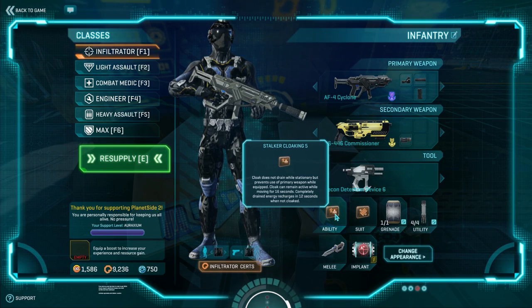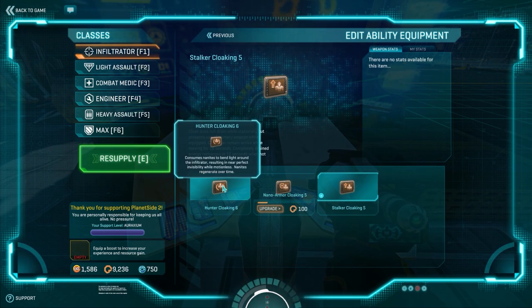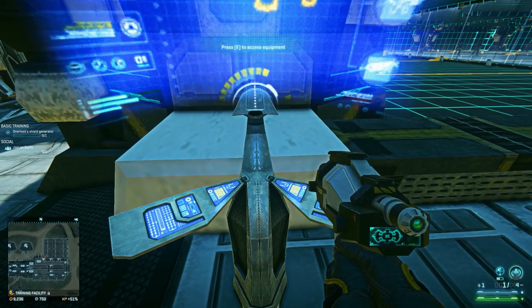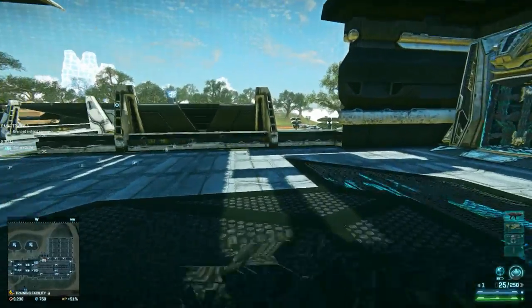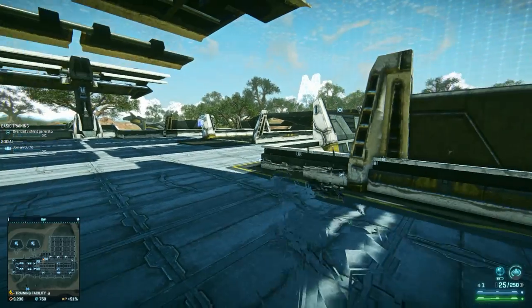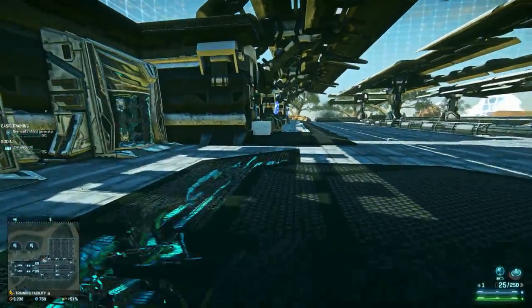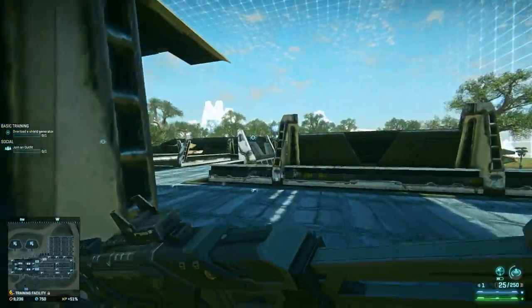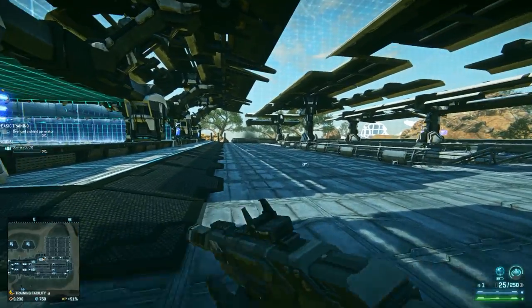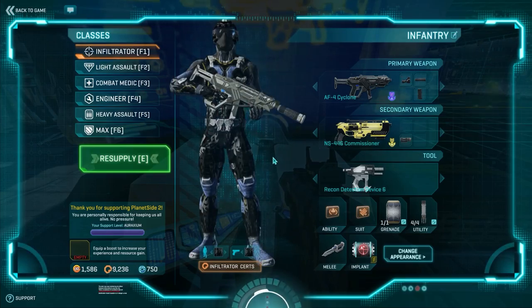Here is the Stalker cloak ability. If you click on Ability, you see you have three types of cloaking abilities. You've got Hunter Cloaking, which is the default. If I run around with Hunter Cloaking, you'll notice my energy down in the lower right is depleting - whether I'm standing still, crouching, moving slowly, or jumping. It depletes as long as I am cloaked, and that has a limited duration. Once it's out, you appear. It's actually really good because you get to use your primary weapon with it, making you quite devastating with an SMG or sniper rifle.